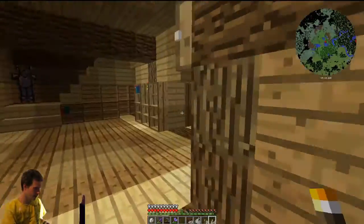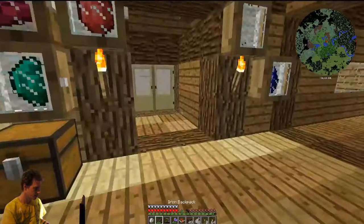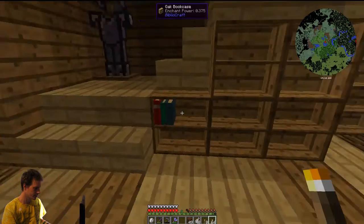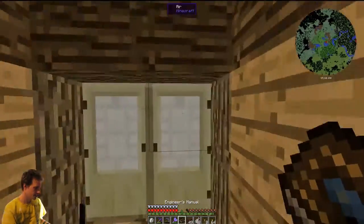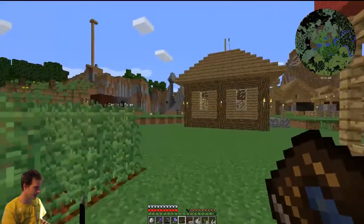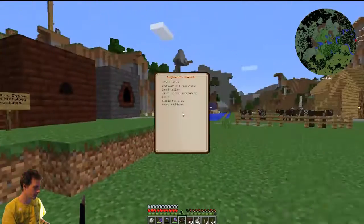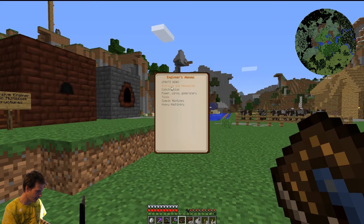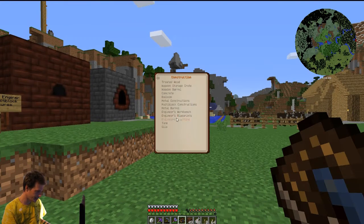I've used the engineer's toolbox in creative mode before and it really helps to organize all of your tools. Soon I will be getting into the Astral Sorcery aspect of this mod, but the main focus right now is the town, so until everything is set up with that, I'm just going to be working on Immersive Engineering as well as the Mining Colony aspects.